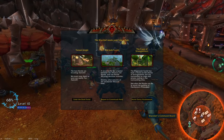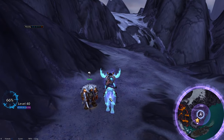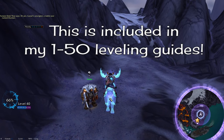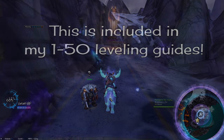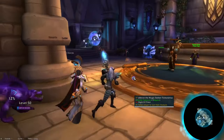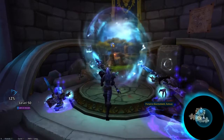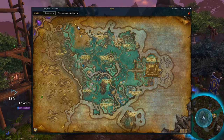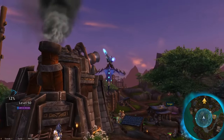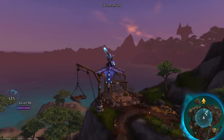First and foremost, you've got to unlock the garrison itself. I do recommend doing garrison setup stuff before level 50, just because it's a big boost of easy XP — I cover that in my 1 to 15 leveling guides. If you're level 50 or higher, you can take the Ashran portal in the faction capital portal room and fly over to your garrison area. You can see the quest on your map if you have trivial quests tracked. The setup is nearly identical for both factions, so you'll see me switch between both in this guide.